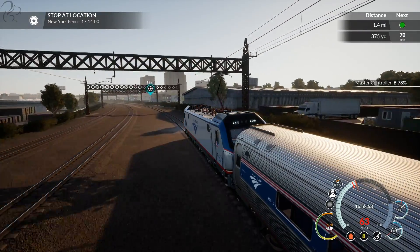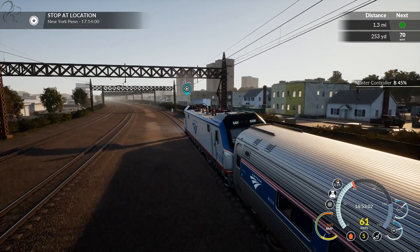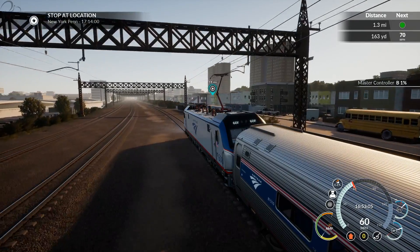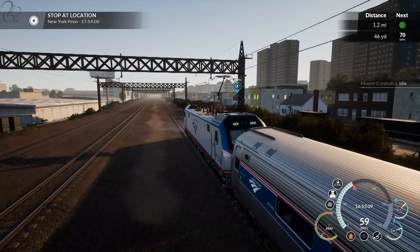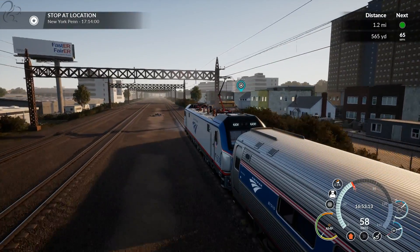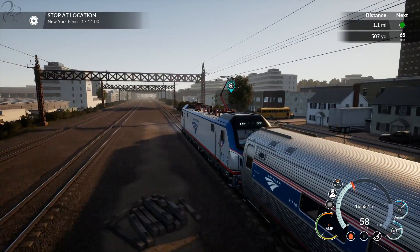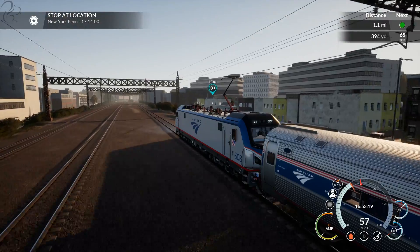Hang on, let's get the engine braking. When you bring the controller down, it puts a 'B' next to it and then a percentage — that gives you engine braking. It's pretty decent. It'll slow you down and arrest your speed pretty well. The braking on the Amtrak is generally very, very good. The acceleration is a bit slow, but they can really stop.